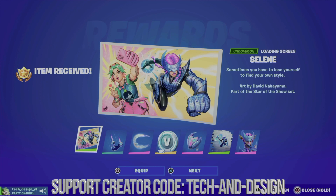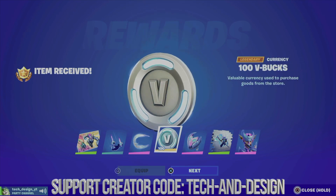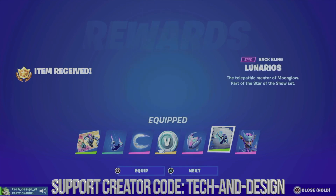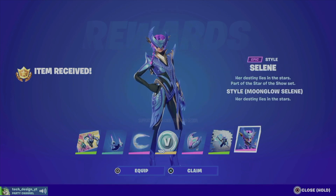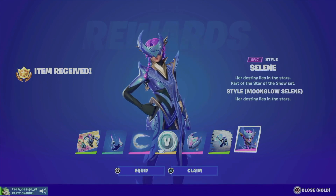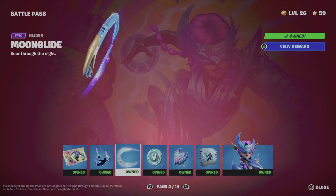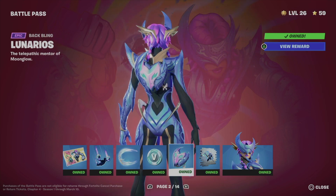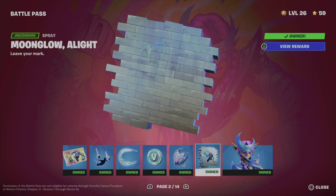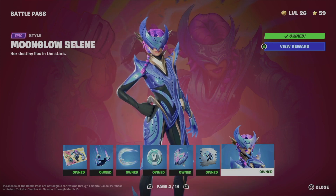Anyway, we're going to equip this, equip that, equip this. We can equip this and obviously the awesome skin — let's go. We officially got every single thing out of page two, which includes the beatbox, the back bling, the spray, and obviously the skin.